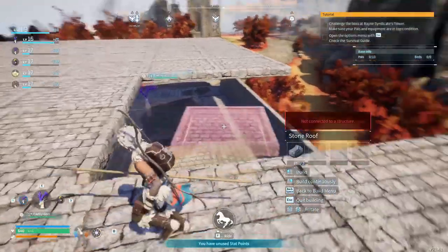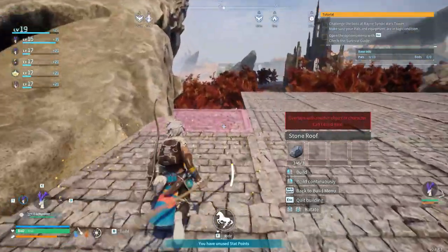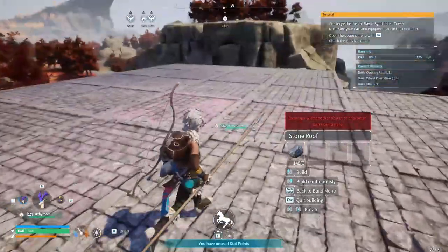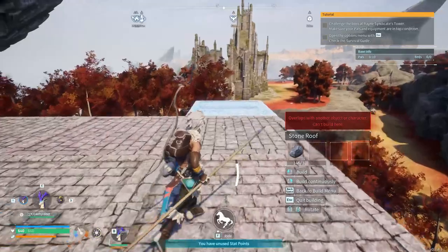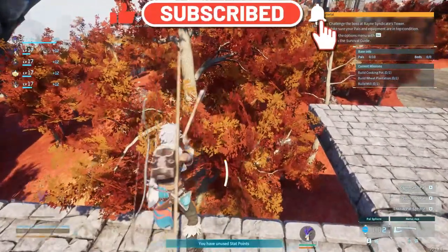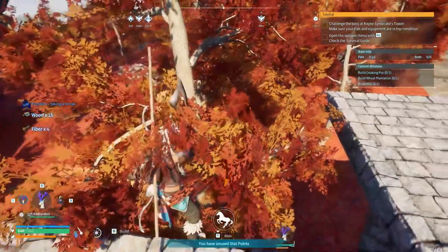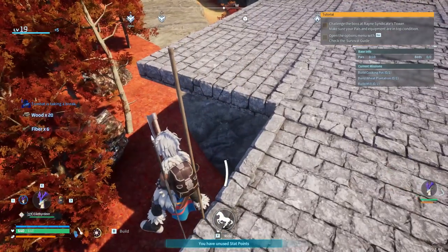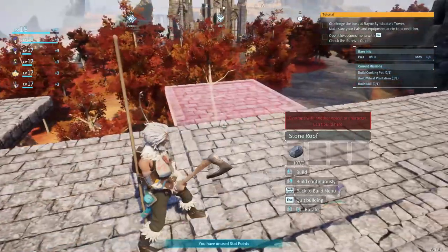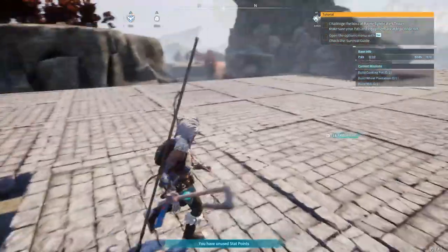Let's set up some walls for stability and get back to finishing the ceiling. Almost done. I'll remove these two just in case we get some very large pals, and finish this last row. There's a rock in the way — I'll just ignore it. Let's extend it further out and add another layer. There's a tree in the way — can I hit it from here? Just barely. I'm literally standing on nothing, but this works.